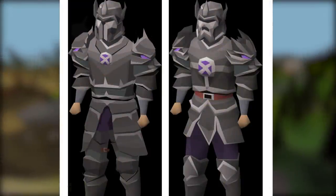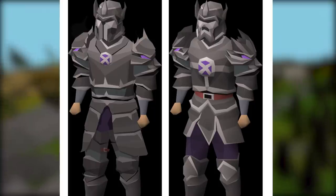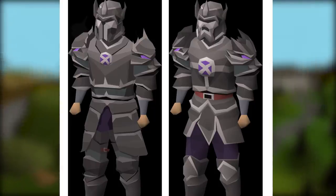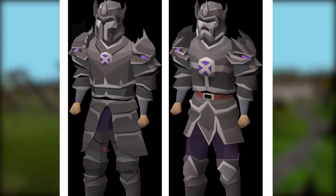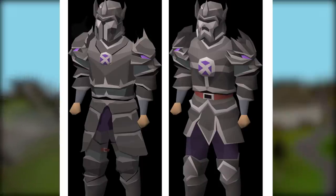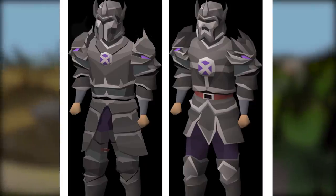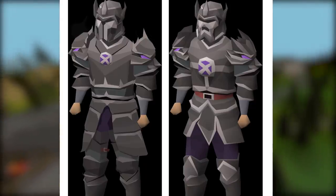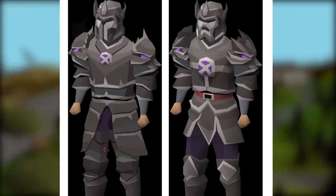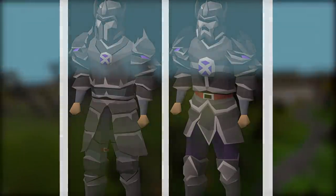Ever since the Nex release, the newest best-in-slot armor has been Torva, but it's been fairly divided on whether the armor looks good or not. Considering it is best-in-slot, everyone will strive to obtain and wear it, but a lot of people aren't happy with the way it looks. So they're taking another stab at redesigning it, with the new simplified version on the left and the original on the right. Personally, I think there are parts of both that I like more. This is super subjective and it's going to be hard to get a design everyone likes — it's possible the entire armor might just need a full redesign, or just leave it the way it is.